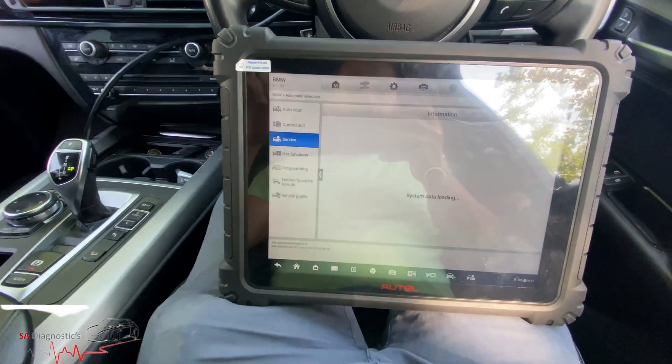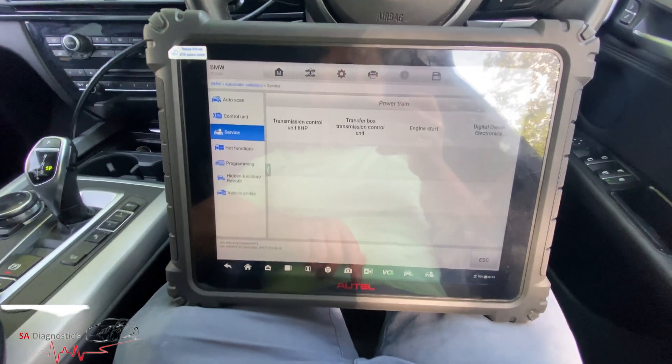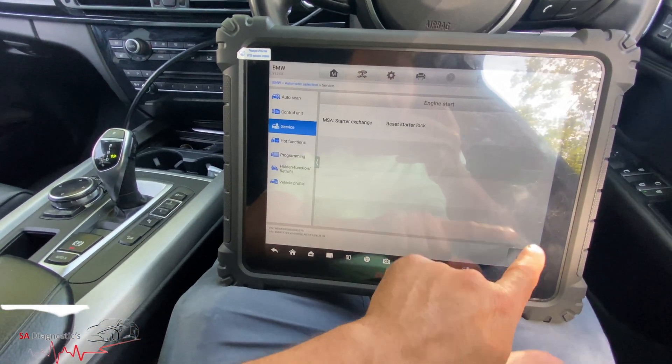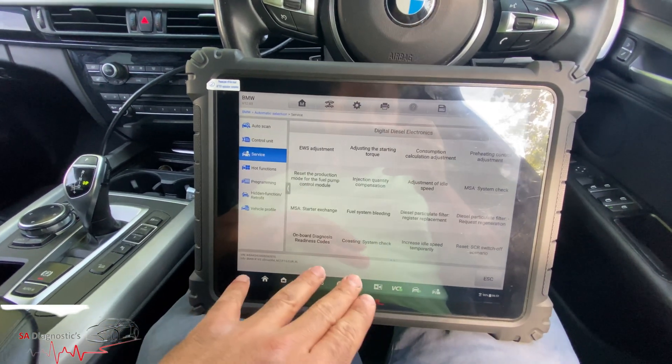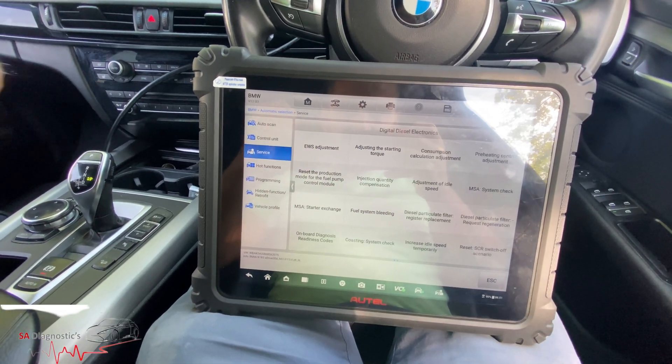When you're in the service menu, go into Powertrain. You've got Transmission and so on, but we're going to go into Digital. We're going to reset some of these here, so I'll go through them one by one and tell you what you can reset.